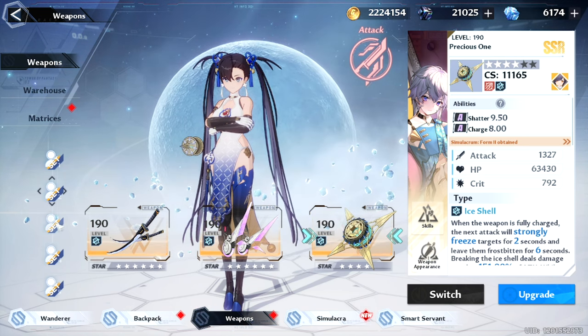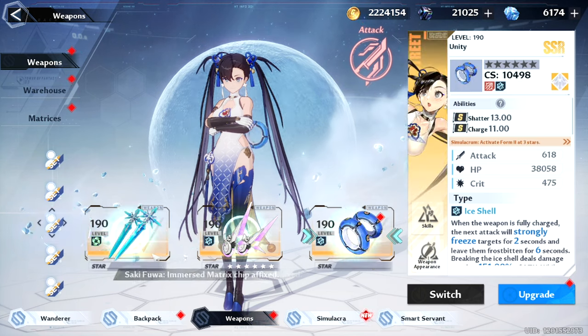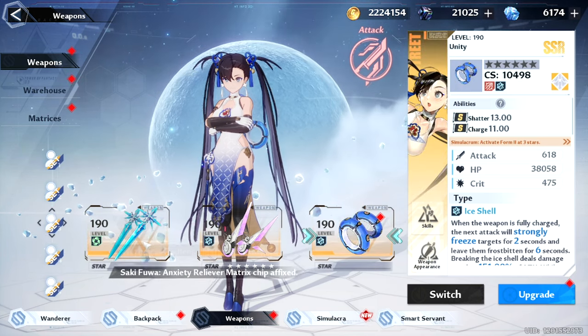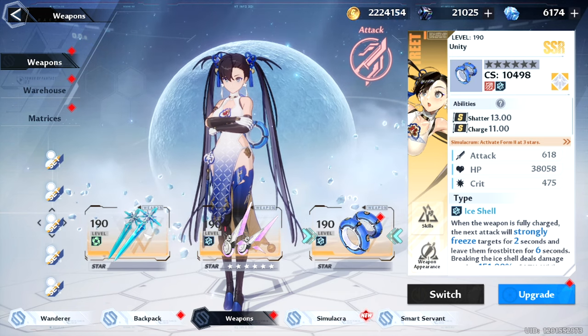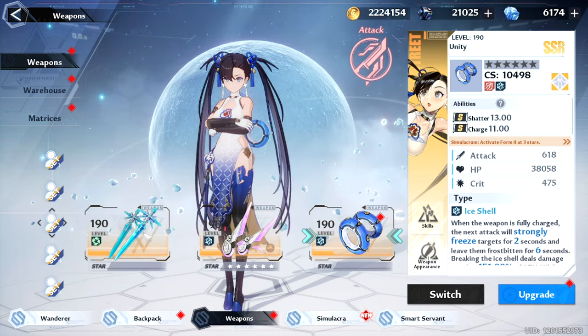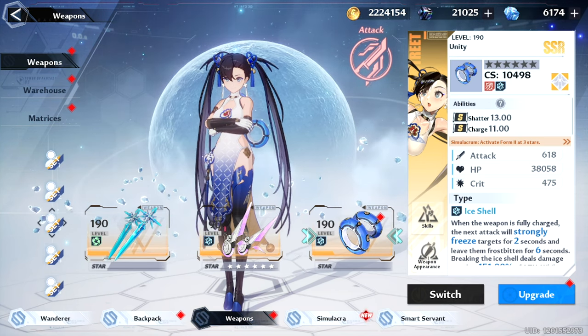Based on my account — one of the things with my account is I have an A0 Fiona. So I'm just going to tell you now: A0 Fiona is not worth it on a frost comp. If that's all you got, by all means use it. It does work, it's not bad, but it is far from being the best.